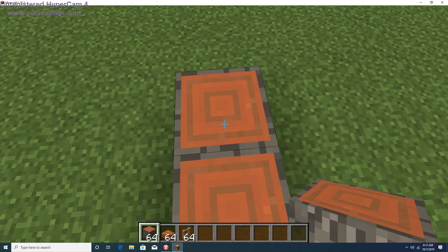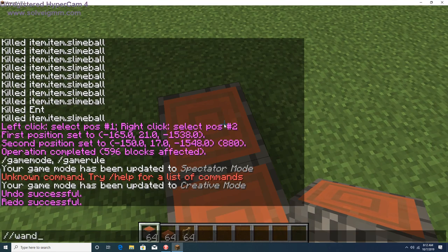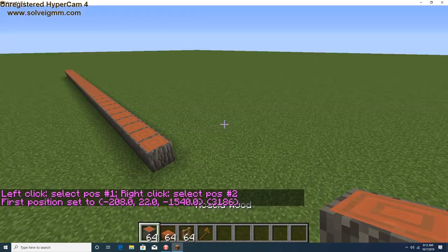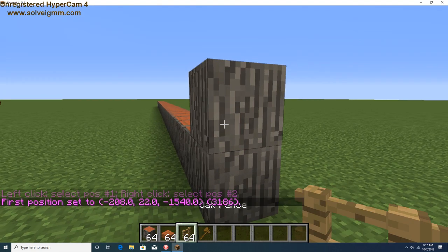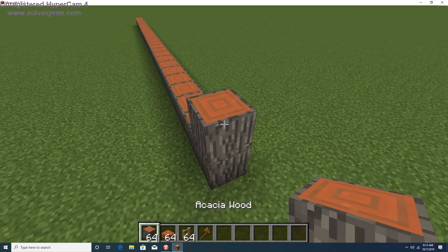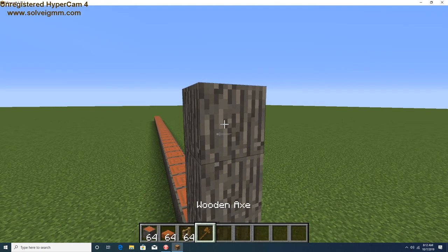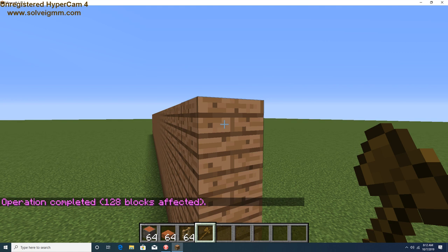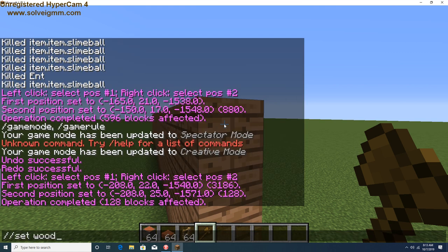You know what we can do — use the WorldEdit wand. Let's go ahead and use 'set' with the wood ID. I know you can do 'wood colon' and then the number, so let's try log with different values.